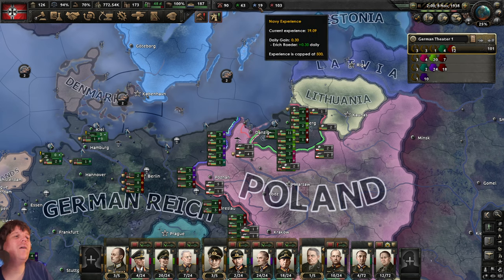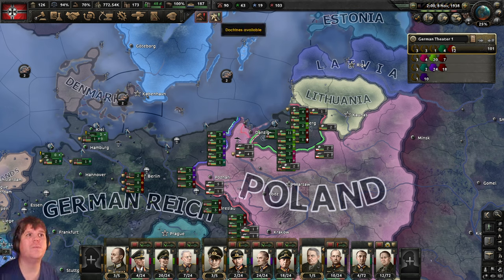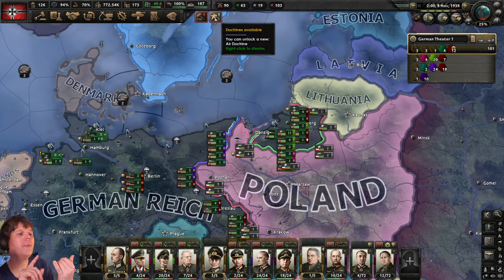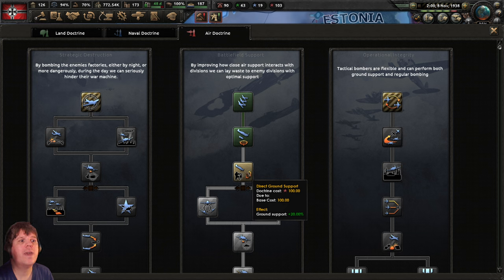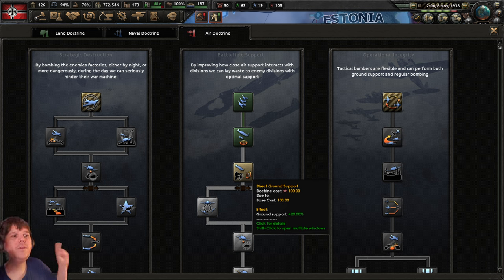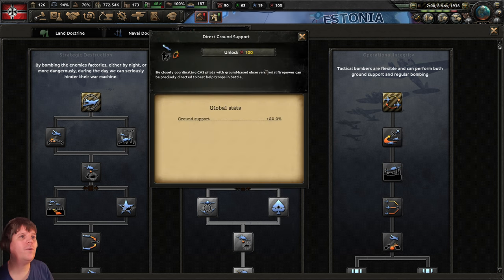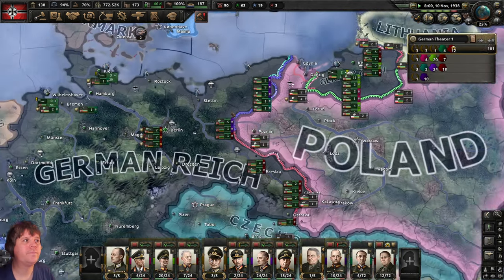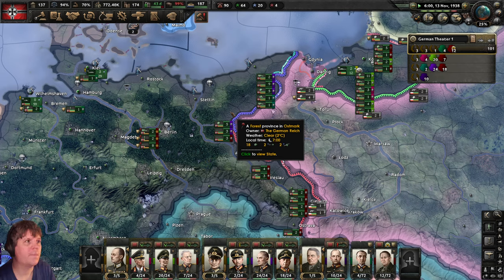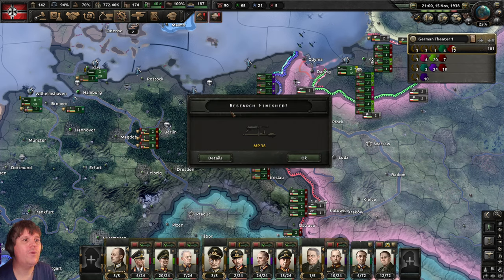We've also got a new air doctrine available — air is over 100 experience so that's where it's going. This is coming from our chief of the air force plus a little training — together generating a trickle of points. Let's come over here: direct ground support — ground support plus 20. When we've got dive bombers assisting the military, this gives an additional 20% effectiveness. All good.